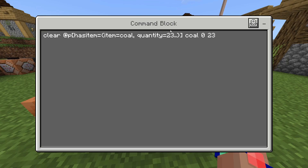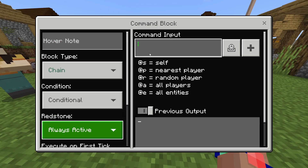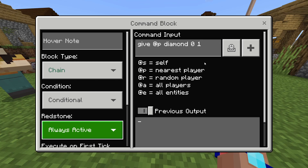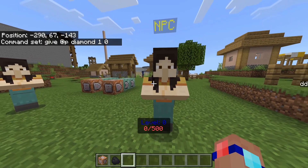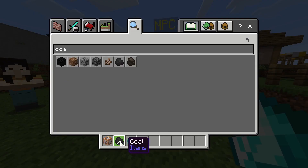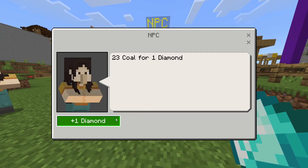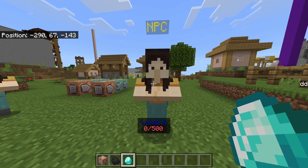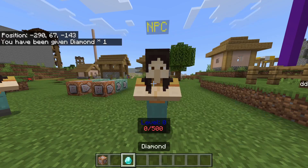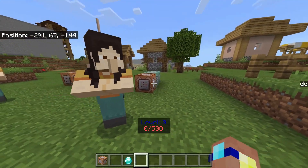So now this checks they've got 23 coal and takes it away. The last one is chain conditional always active, and this one just gives them the diamond - diamond, zero, one, zero. Now if we grab a stack of coal, we can do plus one diamond - takes away 23 and gives us one diamond. Do it again, but now I've only got 18 left so it won't work. We can go up to 22 and it's still not going to work, but as soon as we cross to 23 the trade's successful. Super easy, very few command blocks.